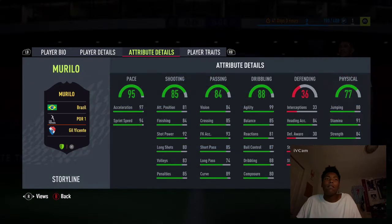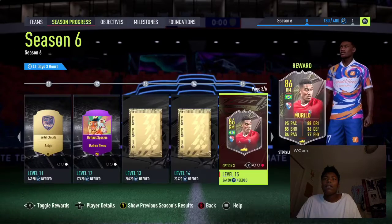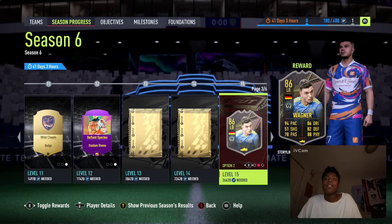And Relo from the Portuguese League - the Portuguese League is getting a lot of love this year. Pretty well rounded card, the weak foot is kind of disappointing for this stage, but those are not three bad choices, honestly. I don't know who I would take in that.